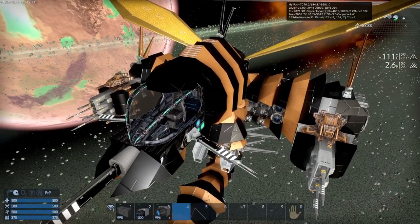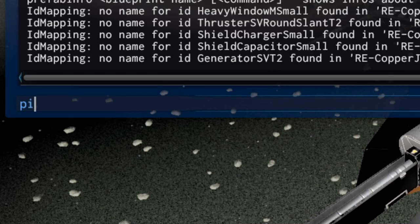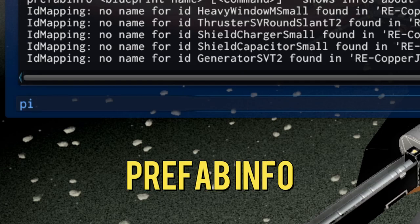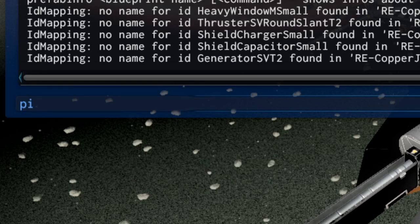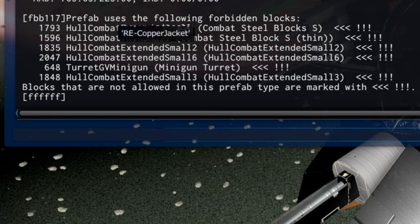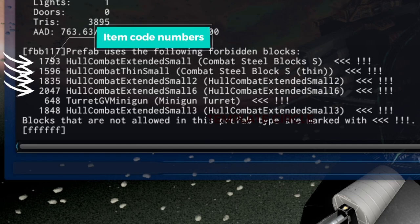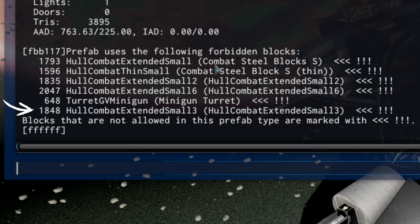Now it would be time to find the illegal blocks. Open your console command and write PI for prefab info, then write the name exactly as you see it in the debug info. It's going to give you all the illegal blocks in the ship. As you can see, it's using some combat steel, illegal miniguns, and more combat steel. That should be an easy fix.